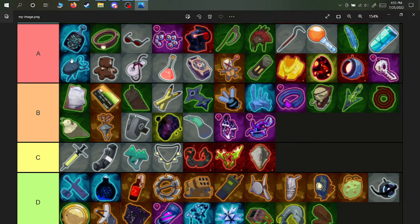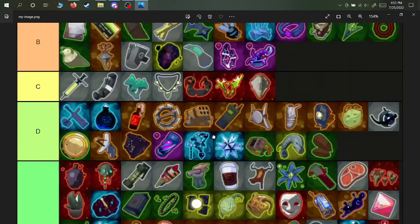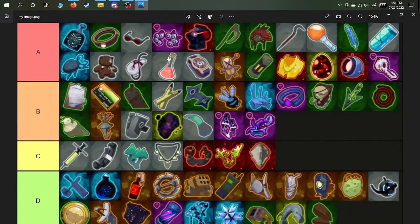Typically damage is prioritized over utility, and utility is prioritized over tanking — that'll be reflected for the rest of the list. For A tier: hellfire tincture, Kjaro's band, Lysate Cell lenses, laser scope, harvester scythe, predatory instinct, crowbar, and sticky bombs are really good A tier items for doing damage.